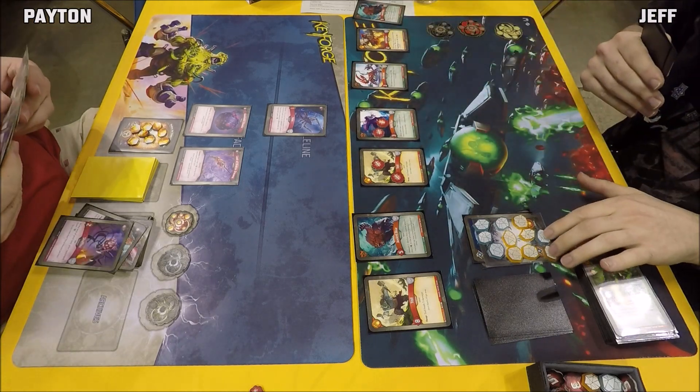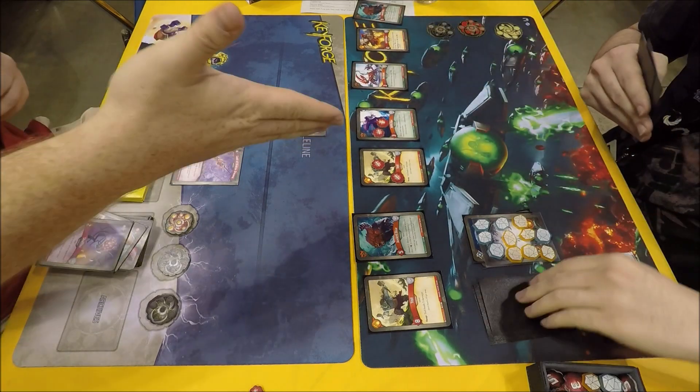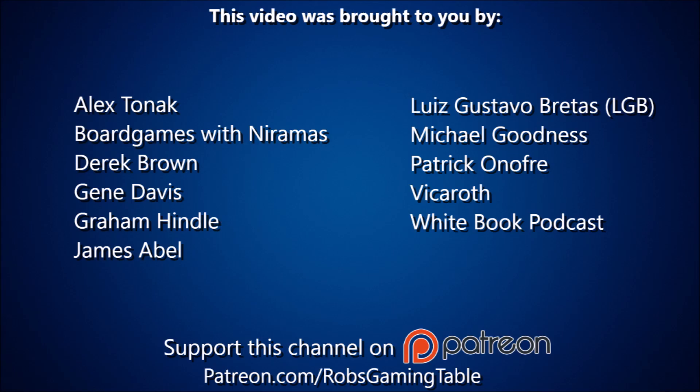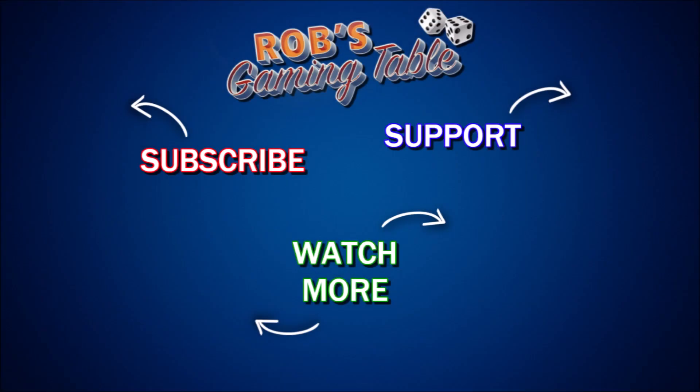A second Ancient Bear is up on the right flank. Jeff is in check at around eleven Amber — that's going to be game. Thanks to both players for playing on camera, and good luck to Jeff in the next round. The commentator reflects that the game may have come down to Peyton's Interdimensional Graft — using it at a different point, perhaps holding it and doing the Lash play first, could have changed things. Let us know your thoughts in the comments. More KeyForge coverage is coming — make sure you subscribe and hit that notification bell. Thanks for watching, see you in the next one.